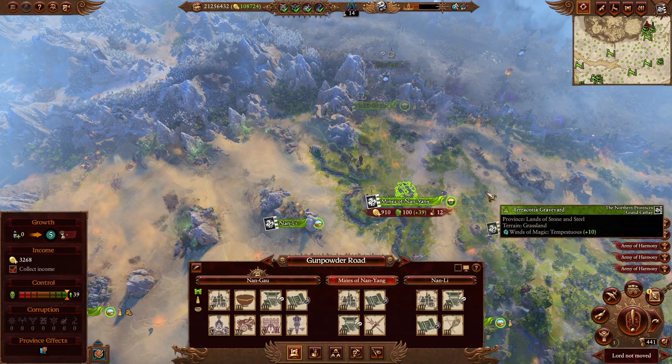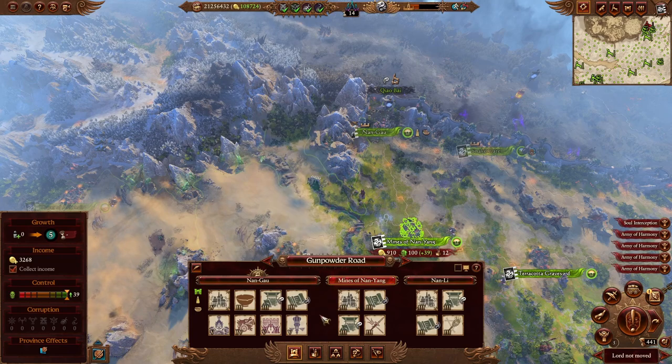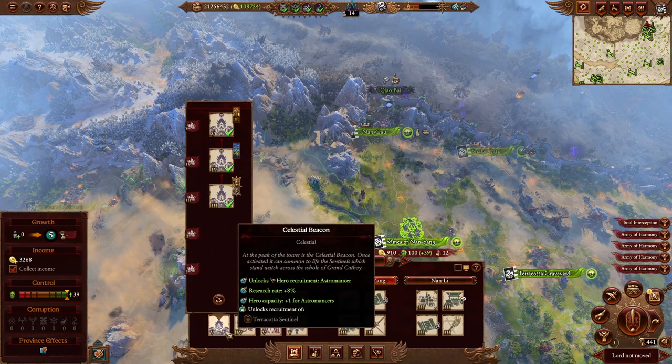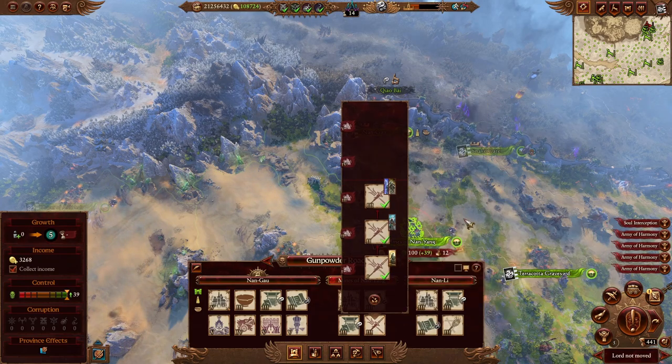Moving north to the Gunpowder Road: the landmark building here is the Ninth Wall, a defense building. It's mostly useless in my view, though it does give a useful plus-6 melee defense for all armies when defending, and a 30% ammo increase for defensive siege battles — which aren't that common, and 30% ammo rarely changes the outcome. It's a level-5 building so you'd build it last anyway. We opted away from the Celestial Dragon unit recruitment site here since I have them recruiting at one of the Great Bastion Gates. Standard setup otherwise: resource, protection, Jade Barrack.